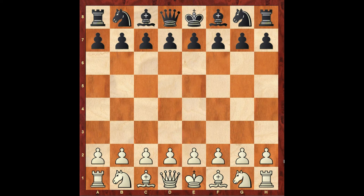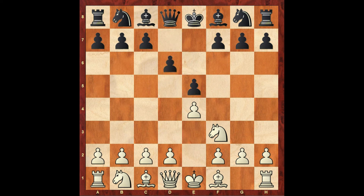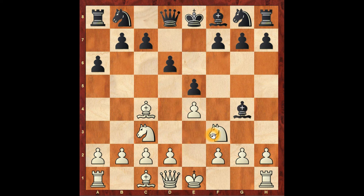The opening move is E4 and the opposite move is E5. Then Bc4, and Bg4 follows. Bishop G4.